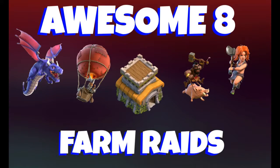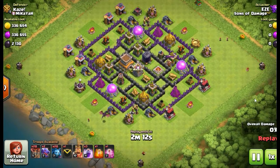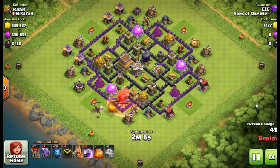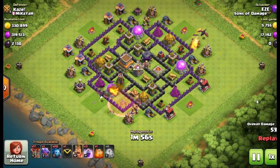Hey everybody, Easy here, and today we're bringing you a new video on Town Hall 8 farm raids — a really awesome video with a bunch of different styles of farming at Town Hall 8, all very effective. So anyway, get into the video. This first attack is actually a Dragaloon attack — a small Dragaloon attack that uses three dragons and the rest balloons.